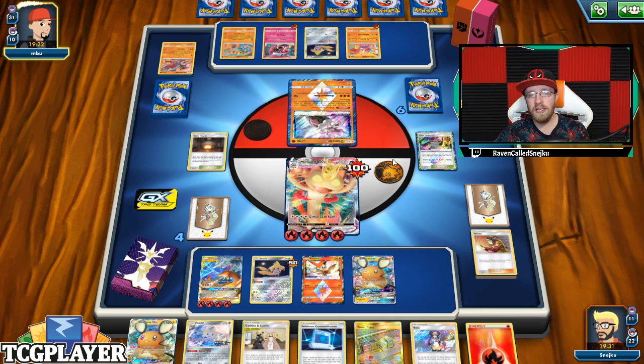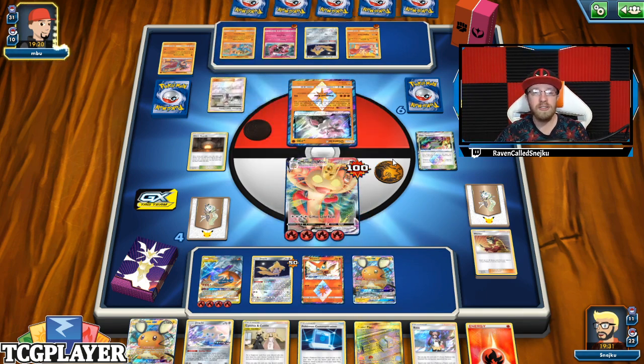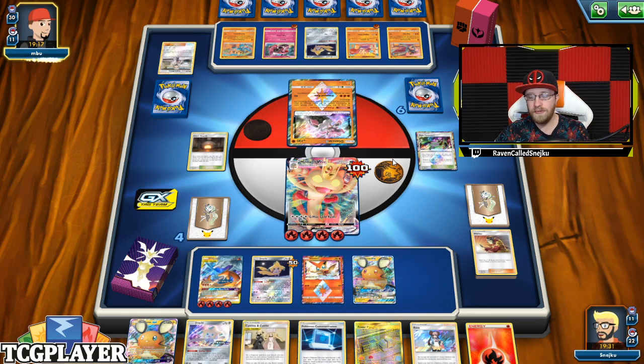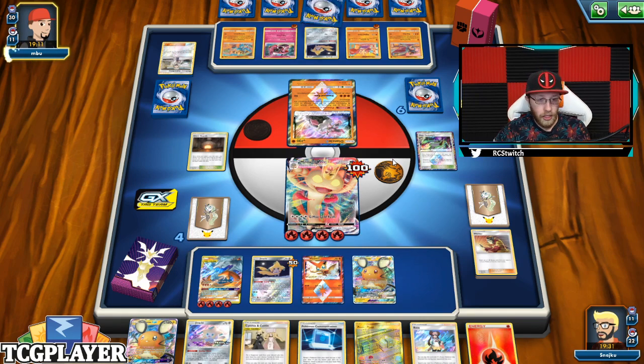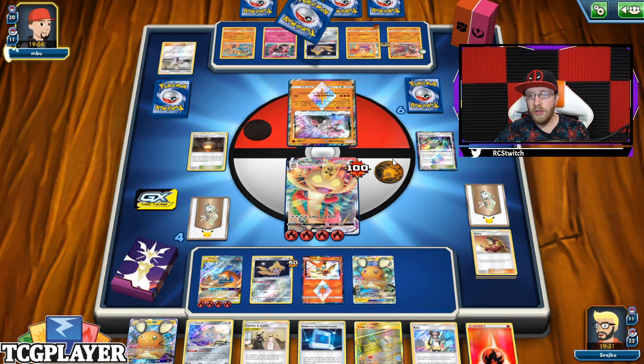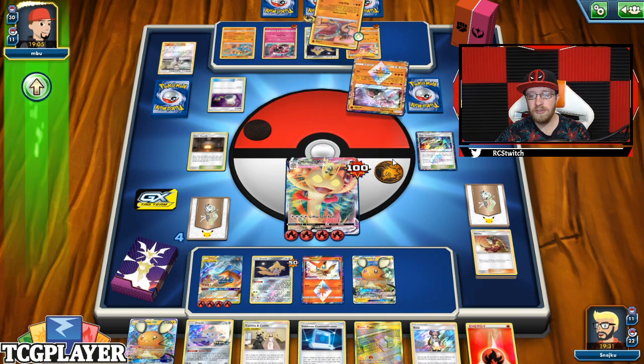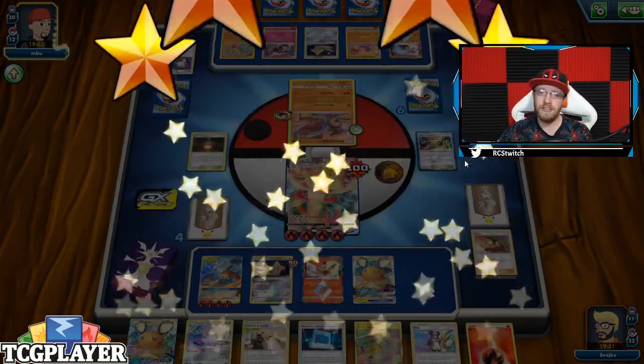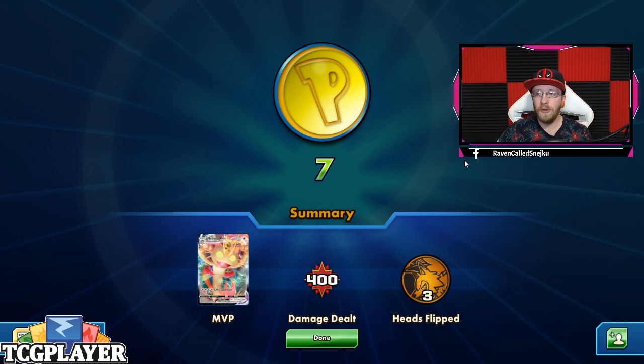I have one more turn of attacking with the Meow VMAX — those are three prize cards, I know. He's going for Hitmonlee. He can actually knock out Victini — it's fine, fair enough. It's definitely not something I'd love to see. He has the chain, so he's going to go for Hitmontop. Hitmontop deals 60 damage everywhere. But he just decided to give up, and I don't blame him. I had Reshiram and Charizard ready to go, I had so many attackers.